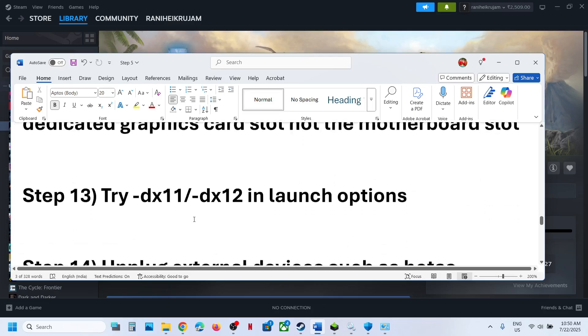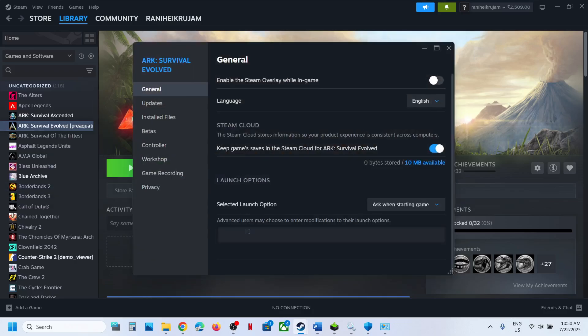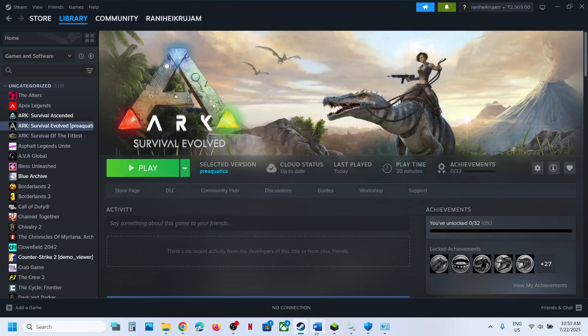The next step is to try DX11 or DX12 in the launch options. Right-click the game, go to Properties, and in the Launch Options type '-dx11'. Launch the game and check. If that does not work, try '-dx12'. If still not working, remove this option and follow the next step.